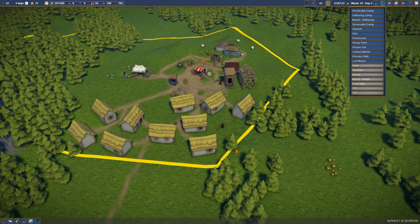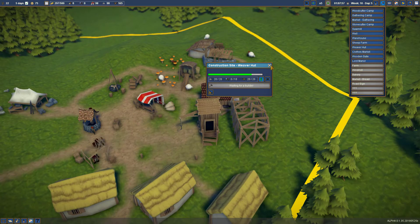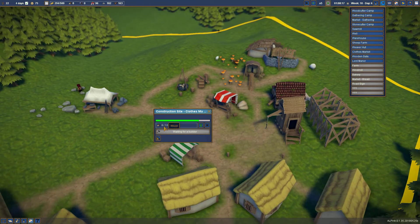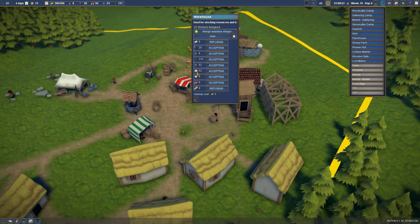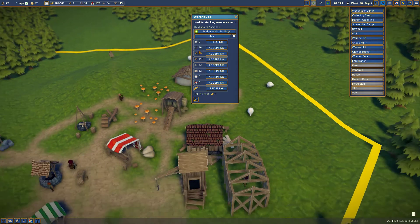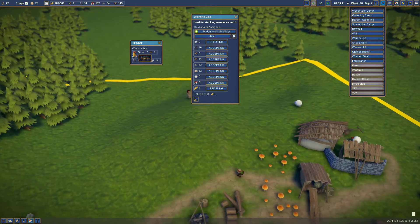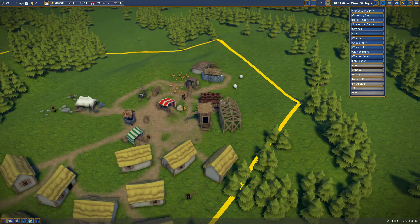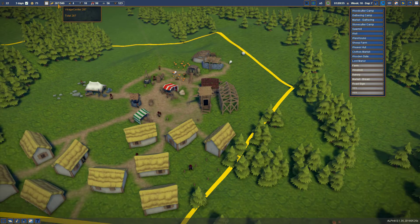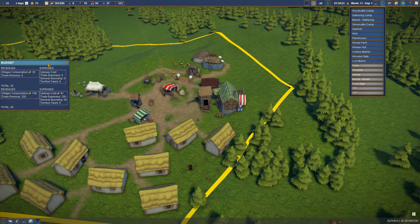When the trader got onto the map he didn't have our order, so he just wandered right through. We're going to prioritize construction of the clothing market. Eight wood needed to finish it off. We don't have any clothing made because we don't have the weavers yet, but we have 52 wool stored - that's good. We do have 10 tools. Oh, there's that little trader guy - he wanted to buy 50 berries but we were restricting anything below 100. He did sell us some tools though.